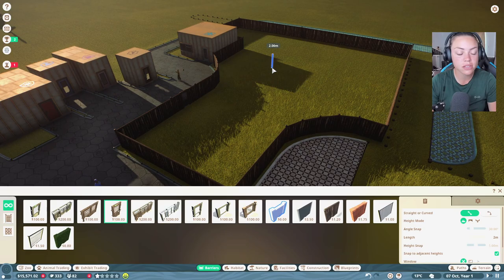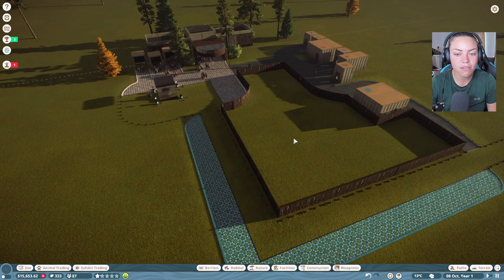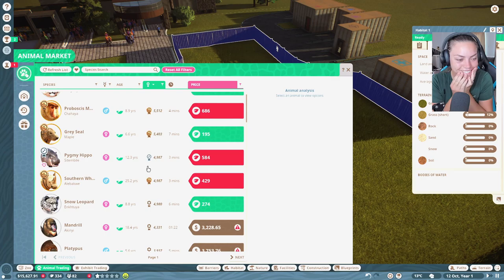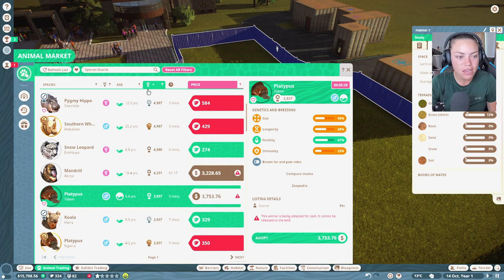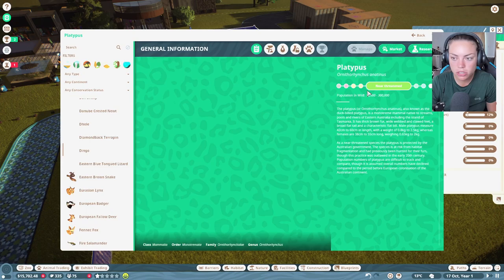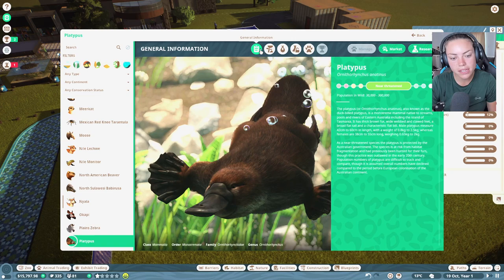Let's go to wooden habitat and put a little doodah in as close as possible to the staff path — the less your staff are walking around everywhere the better. How much space do we have? We have 900 meters — that's not a lot actually. What about platypus? Their appeal is quite good. I'm not sure if there's a female one though, and they need a lot of water. Could have two platypus.